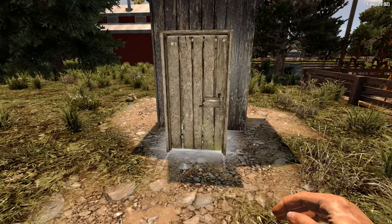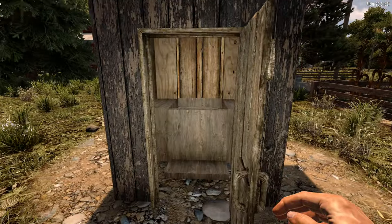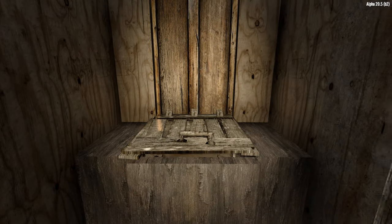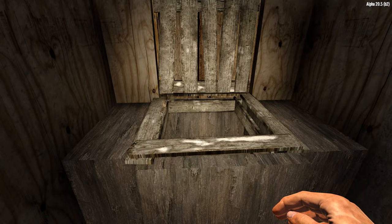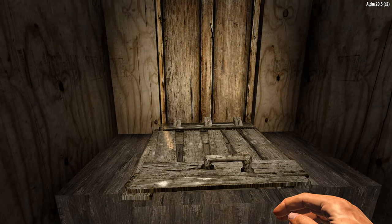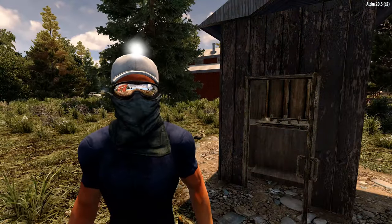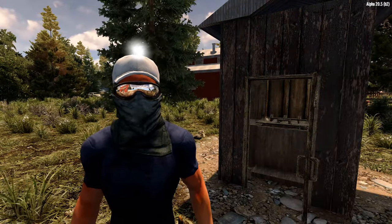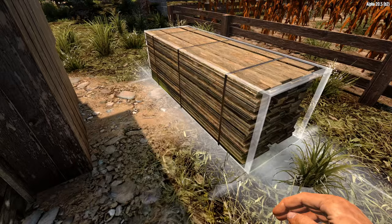We'll want some privacy when dropping the kids off at the pool, so a nice wood door on the front is a given. As for the toilet slash secret tunnel, I use the basic wood hatch to cover it — mostly because it'll fold up and down like a real toilet seat. If you'd rather not look at a wood hatch, try swapping it out with wood shutters; they look pretty good and open with two panels instead of one.